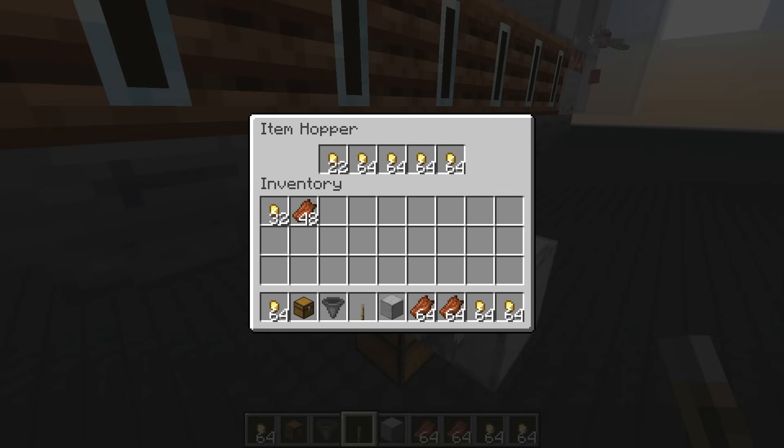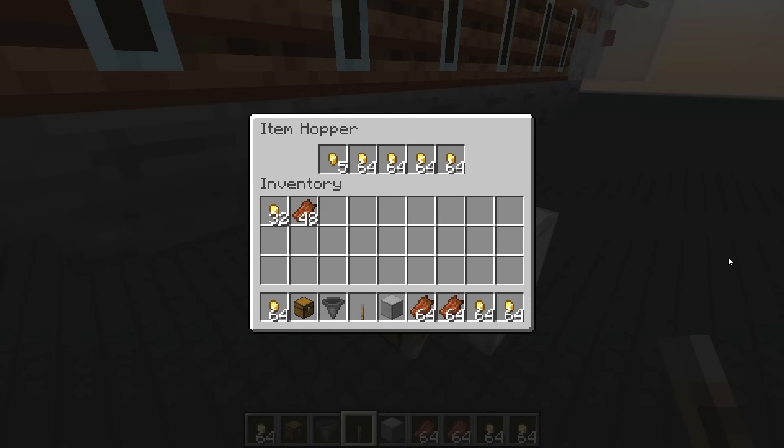What we want is to pull the gold nuggets into the filter hopper and let them drain into the chest below, but stop the draining before the filter hopper empties any of its slots. We place a filter hopper above pointing down and a hopper below — which creates two ways to empty the filter hopper: a push from above and a pull from below. Instead, we use a simple trick: point the hopper into a non-valid block like an air block, disabling the push. Now the only way the filter hopper empties is via the hopper below, which we can disable by powering it with a torch.